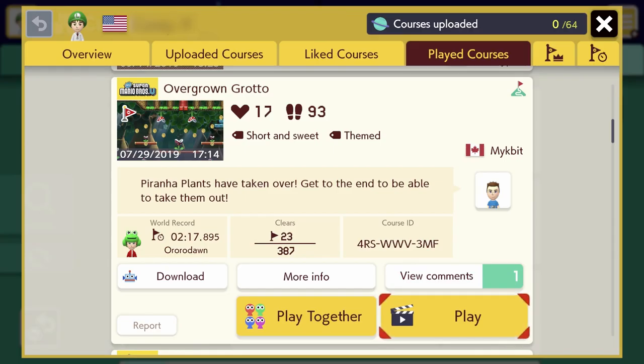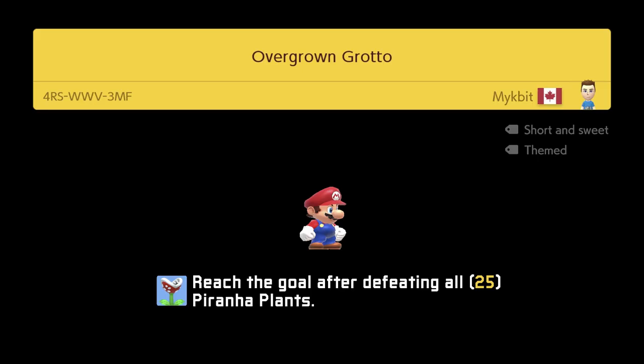The first course we'll play is called Overgrown Grotto. Looks like this was made by a user named MikeBit, and it says piranha plants have taken over — get to the end to be able to take them out. It's got a pretty low clear rate of 5.94 out of 387 attempts, so this one looks like it's going to be challenging. I have to reach the goal after defeating all 25 piranha plants, so not only reaching the goal.